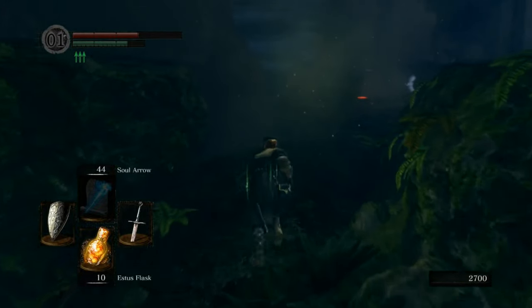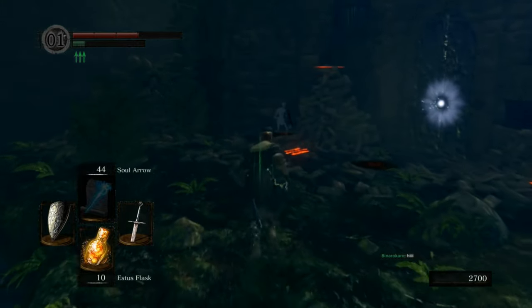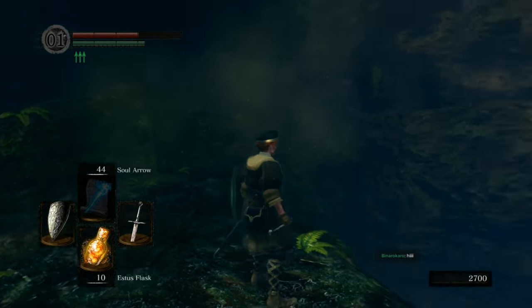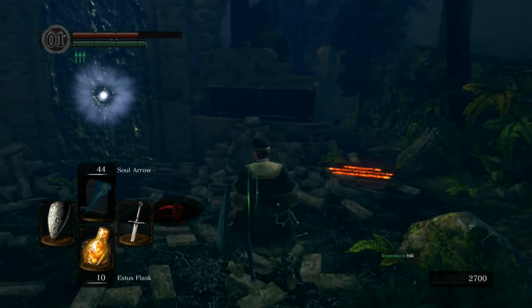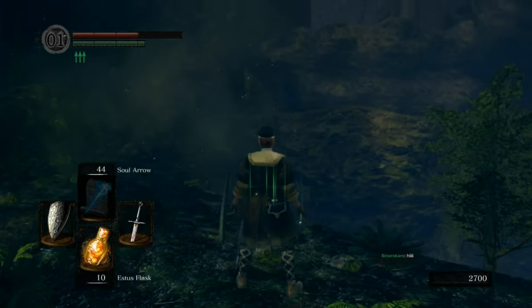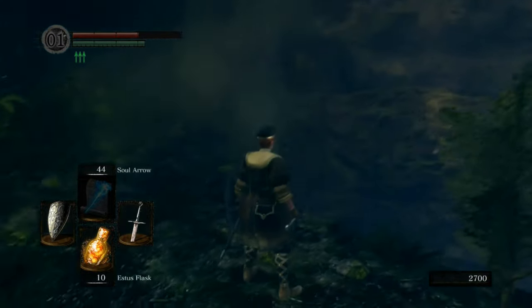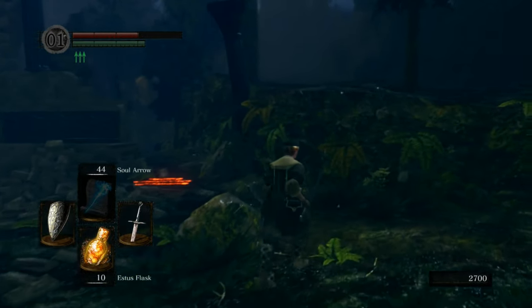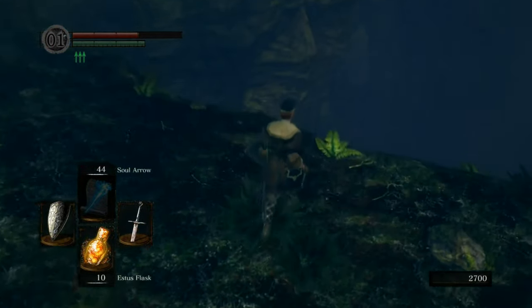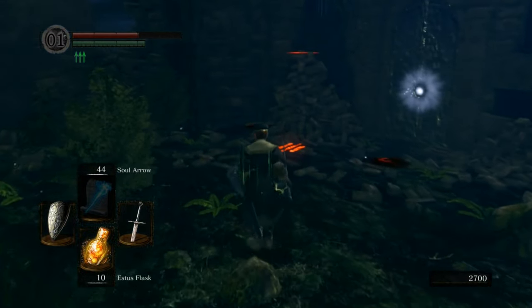One of the curious things about these Dark Souls areas is that the first few times through they feel incredibly complex, layered, and tangled. After a while you realize it's like three rooms and four corridors, and once you know how they tie together it all makes sense. I just noticed — that up there is the boss we're going to fight shortly, the Moonlight Butterfly. I had no idea you could see it from here. That's where we're going to fight, completely unnecessarily.